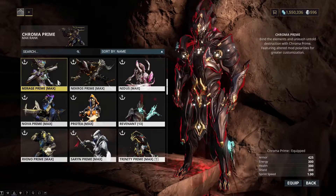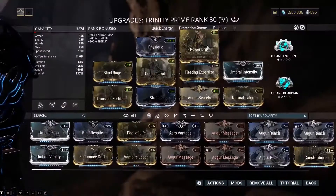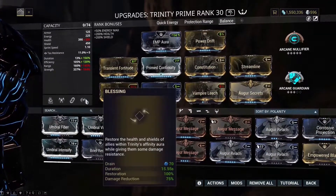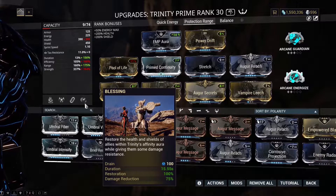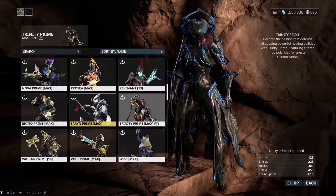For Inaros, you run the same thing: duration and range, with decent range because the area affects vombalysts. For Trinity, you want a blessing build — I run 156% duration, efficiency, range, and strength. You really need high strength; it caps out at 100% restoration and 75% damage reduction.